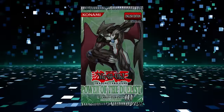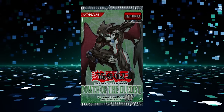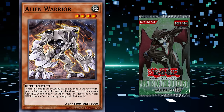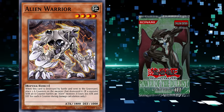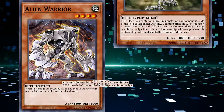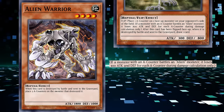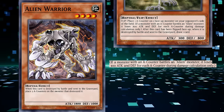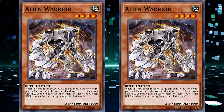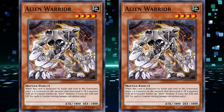Our extraterrestrial friends travel to Earth in the TCG set Power the Duelist. The archetype introduced A-counters, another form of counters that can reduce the attack and defense of a monster that battles an alien monster. The effect is only applied if the monster has a reminder text on the field. The A-counter attack and defense reductions are cumulative, and if you have multiple aliens with reminder text, they'll all add up.